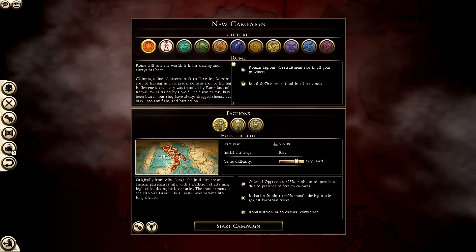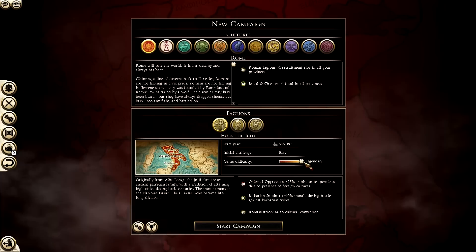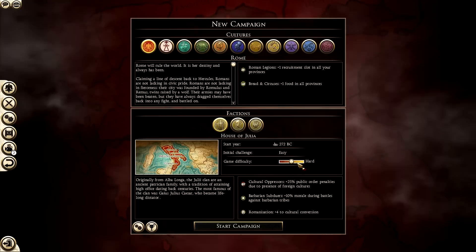For this tutorial we're going to play as Rome. Like my Shogun 2 tutorial, I'm going to put the difficulty on hard - that's kind of in between. We have easy, normal, hard, very hard, and legendary. I usually play on legendary or very hard, but for the purpose of this tutorial we will play on hard.